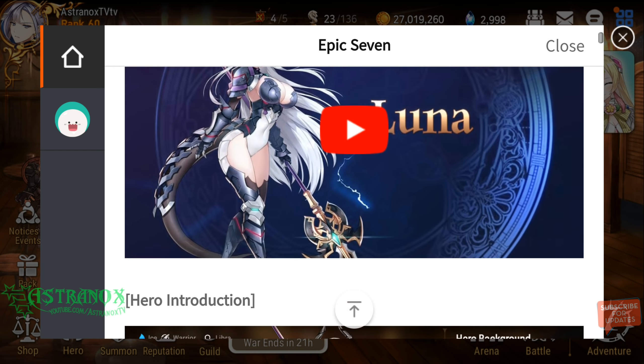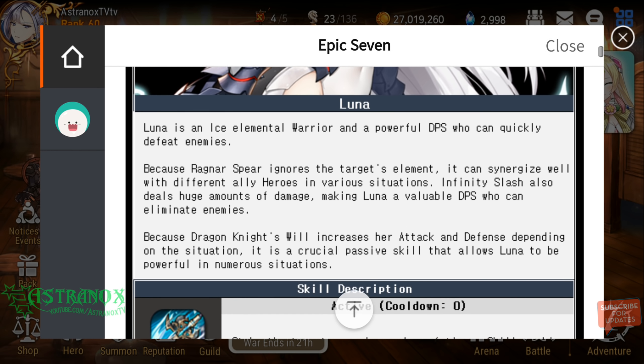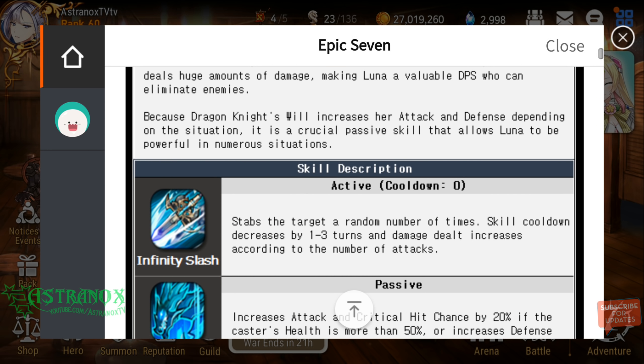Alright, let's read this thing real quick. Luna is an Ice Elemental Warrior and a powerful DPS who can quickly defeat enemies. Because Ragnar's Spear ignores the target's element, it can synergize well with different ally heroes in various situations. Infinity Slash also deals huge amounts of damage, making Luna a valuable DPS who can eliminate enemies. Because Dragon Knights will increase her attack and defense depending on the situation, it is a crucial passive skill.